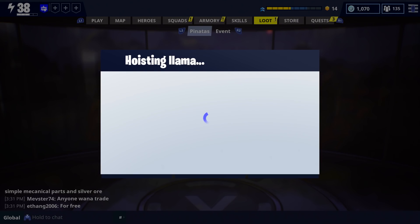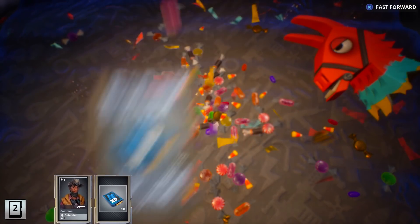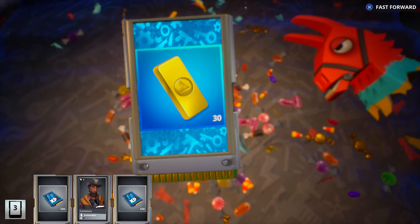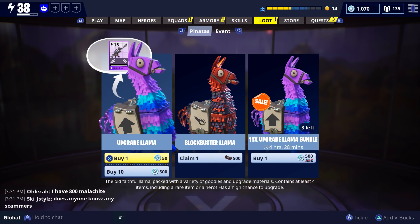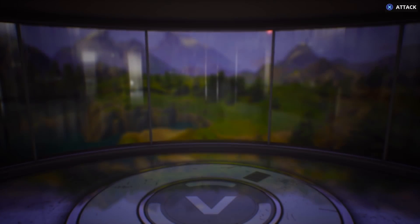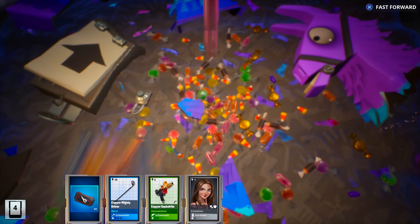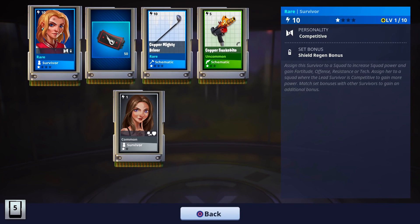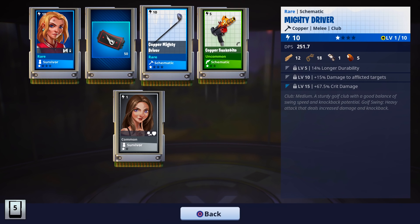One more mini llama and then we'll look at what llama we can buy. I'm not opening the blockbuster llamas for a little bit until they update the blockbuster mission. We got a total of about a thousand schematic XP - very good. Buying one upgrade llama today - and it's a jerk but at least I got 50 tickets I didn't have before. Got a couple of survivors but neither are leaders, so that sucks - but we can get rid of them for some survivor XP or put them in the collection book.